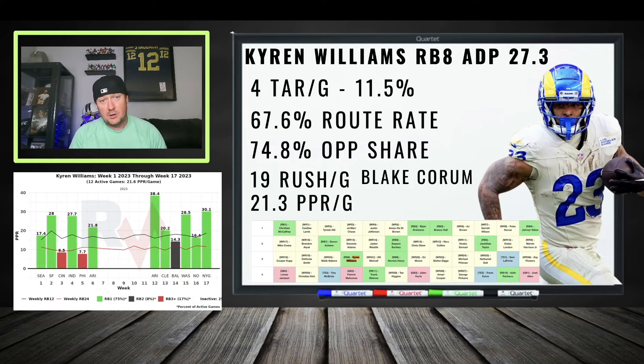Kyren Williams — RB8 in drafts right now but cheap with round three draft capital, considering the production we saw last year. Blake Corum is NFL-ready but Kyren Williams is going to get the bulk of the touches until his body can't hold up anymore. Maybe instead of pushing 30 opportunities in a game, it scales back to 25 or 20 — still top-tier opportunity. He's used in the passing game and very reliable. Maybe he pushes 18 points a game, maybe 16, but he's going to be reliable.